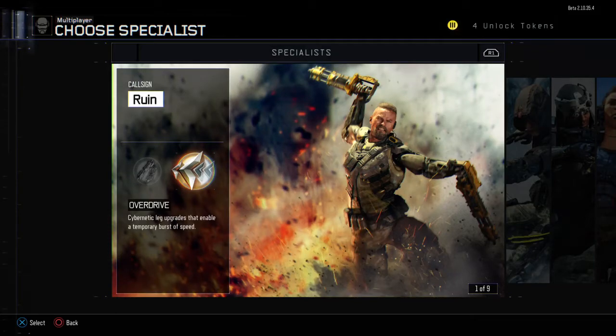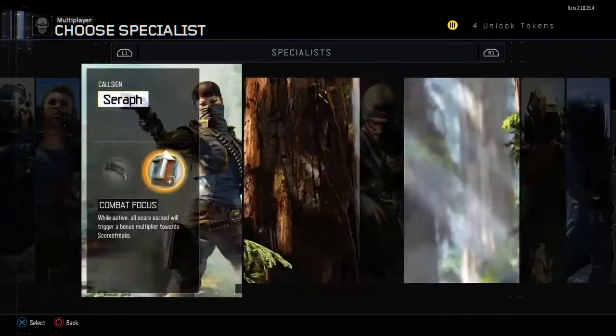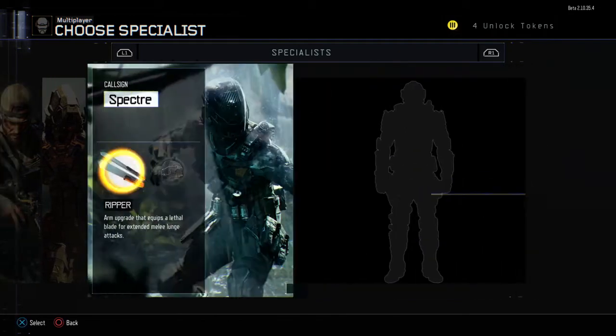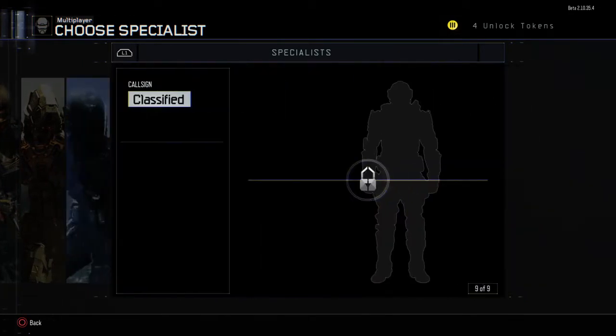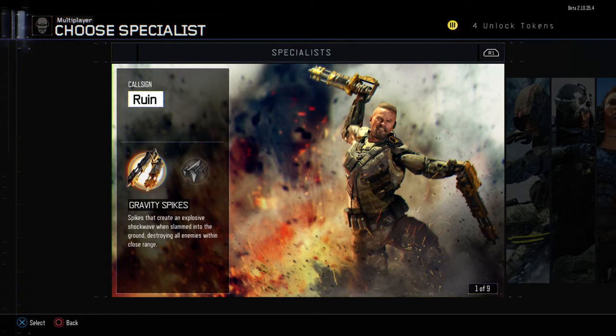What's up YouTube, ZombaKiller here doing a quick video. This is the last day of the beta — the message on the beta said so — but I managed to get all the characters possible, except for the only character I don't know, which is the 9th guy because he's special classified. So going off from the start: